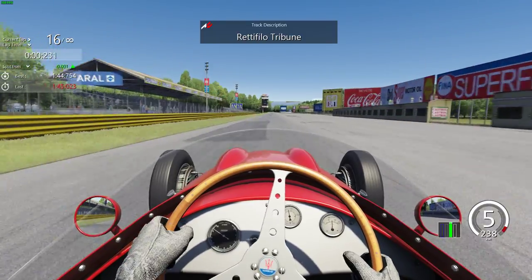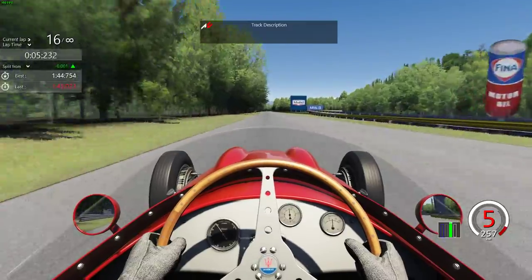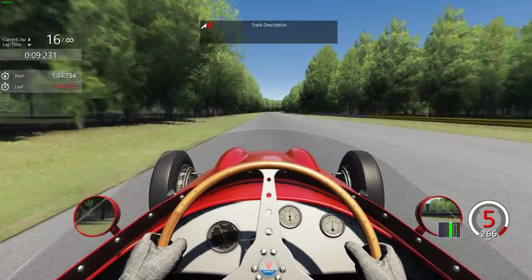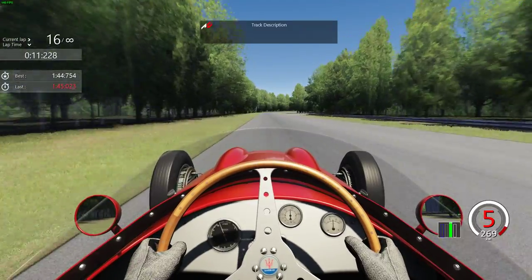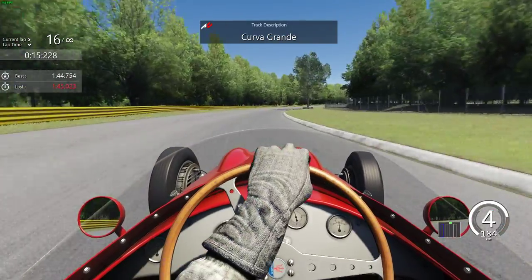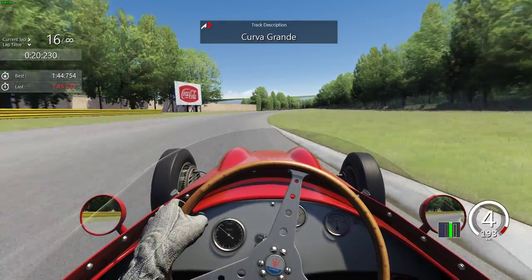We fly across the start/finish line — this track is of course extremely fast, so you will be using fairly high gear ratios. Absolutely flat until just after that braking marker on the right hand side, gearing down to fourth and letting the car roll through Curva Grande.